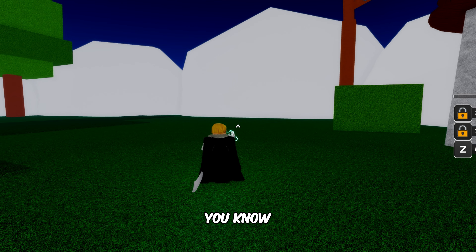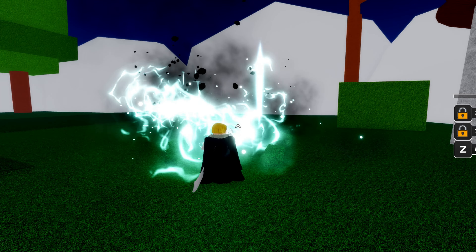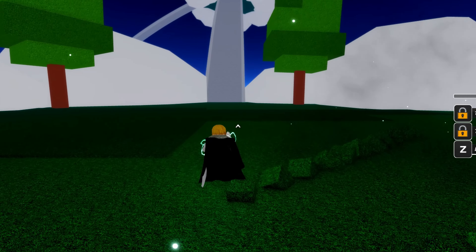Press the Z button to do the electric luna move — it's a powerful attack that will give you an edge in battles. And there you have it, now you know how to get the electric fighting style in Roblox Demon Piece.